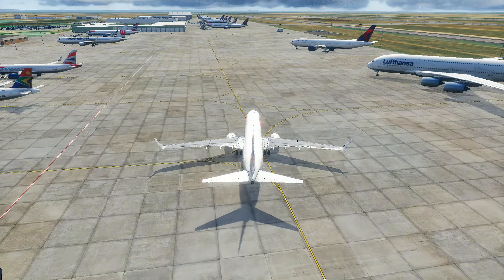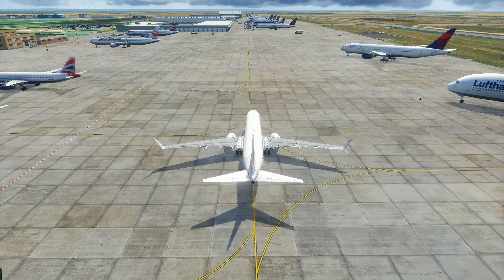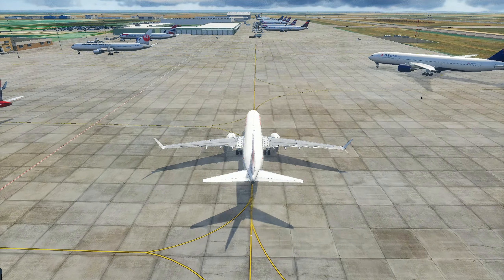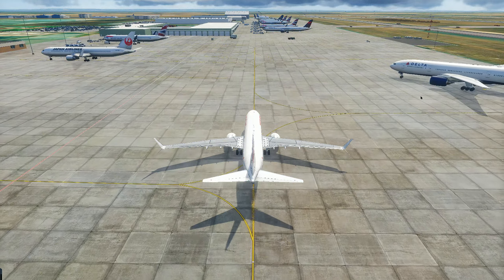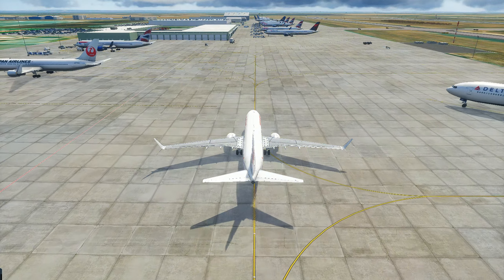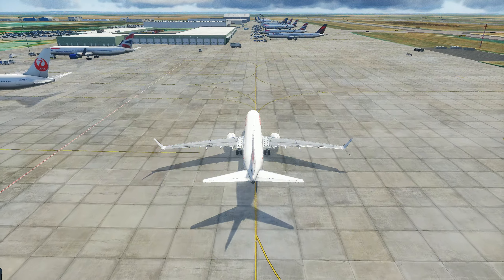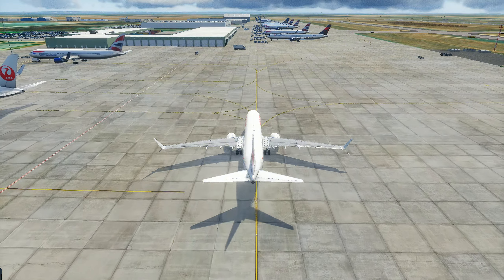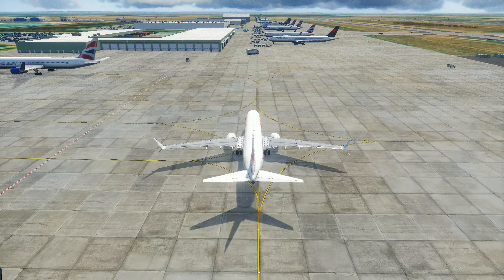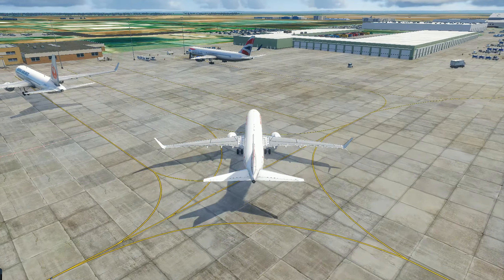If you want to save yourself 10 frames a second or so — if you're struggling — turn all these off. Yes, it makes the airport look dead and empty, I understand that. But if you're not going to get a new CPU, more RAM, a better video card with more VRAM, those are the options you have left — you have to start turning stuff off. 32 gigs of system RAM is the new 16, in my humble opinion. And a video card — 12 gigabytes is the absolute minimum. You should have 16, in all honesty.